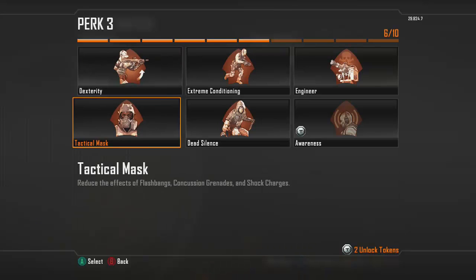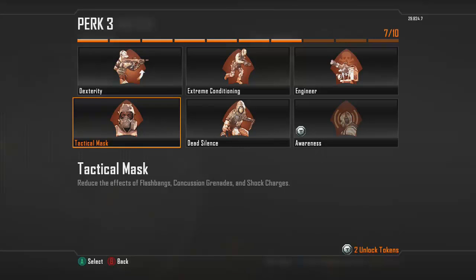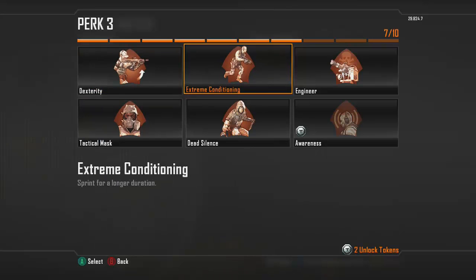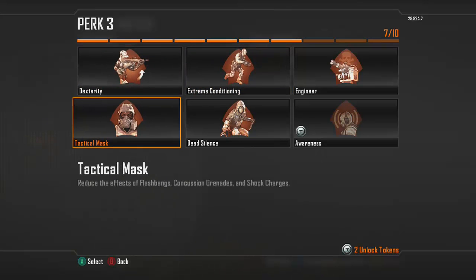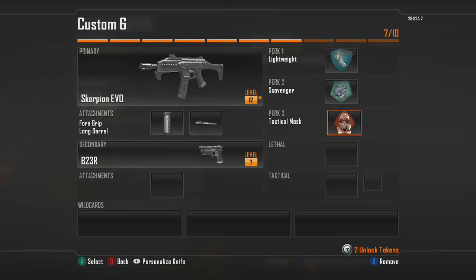For your third perk, I usually recommend Tactical Mask for this class because I hate getting concussioned or hit by shock charges. If you don't really care about that, you can go for either Dexterity or Extreme Conditioning. Dexterity makes it a lot easier to aim down your sights after coming out of a full sprint, and Extreme Conditioning pairs well with Lightweight because you not only run fast but you can run a lot further distances. Personally, I prefer Tactical Mask just to avoid concussions — it pretty much takes away 90% of those effects.